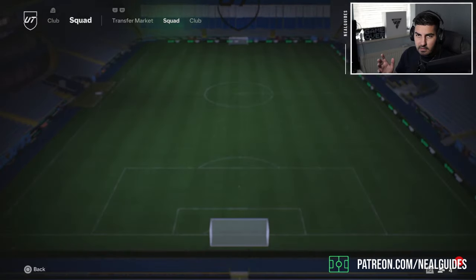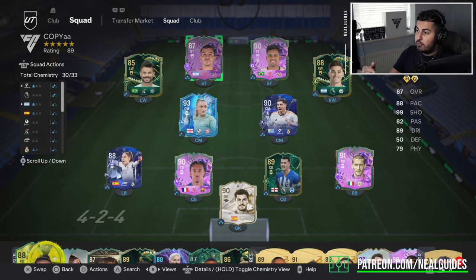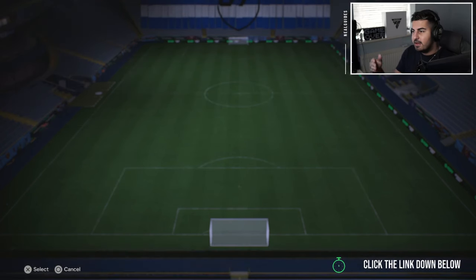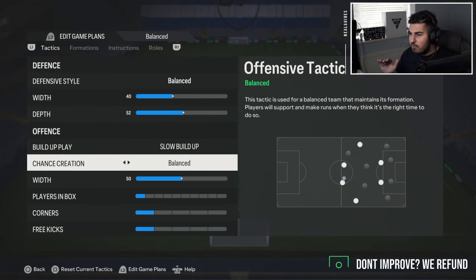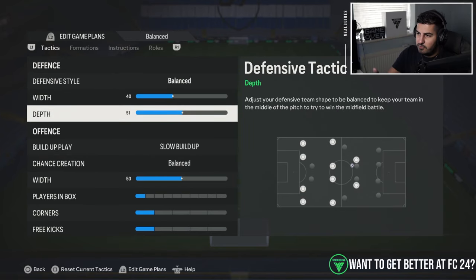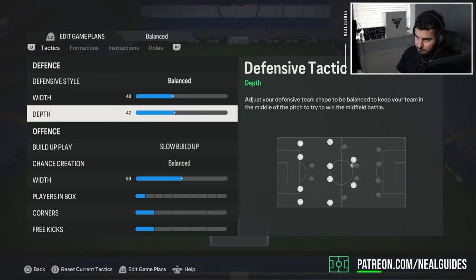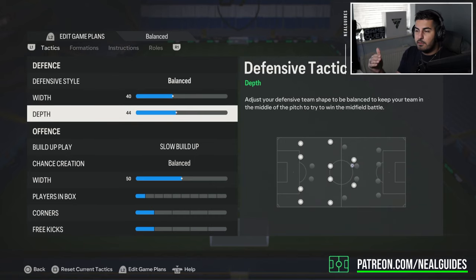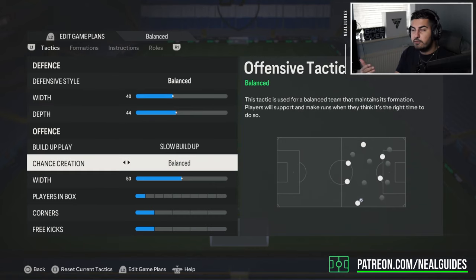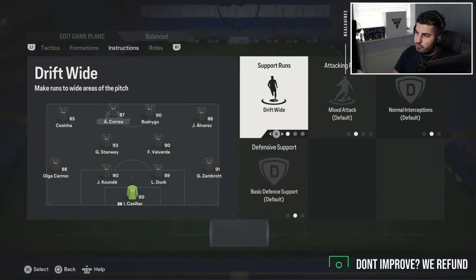For the balance tactic, people always ask me this — on one of my accounts, for the best possible chemistry I'm using a 4-2-4, and inside the game I then change the tactics. For my balance tactic I leave everything on pretty neutral: slow build-up play, depth around 44-45. Above 45 depth you apply pressure, so this should normally be 44.